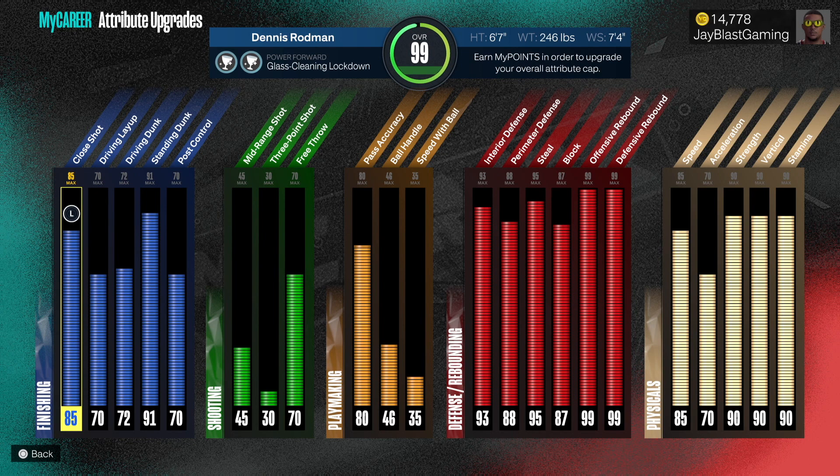So that's the badges, and then the attributes — phenomenal. Close shot 85, standing dunk 91, those are the highlights. 70 post control, 70 free throw, 80 pass accuracy throwing dimes all around the court. Defense is where this build shines: 93 interior, 88 perimeter, 95 steal, 87 block, 99 offensive rebound, 99 defensive rebound. Physicals: 85 speed, 70 acceleration, 90 strength, 90 stamina.